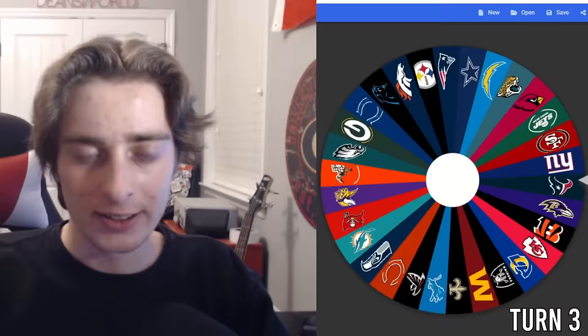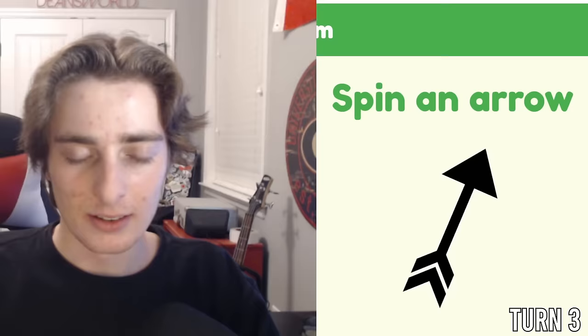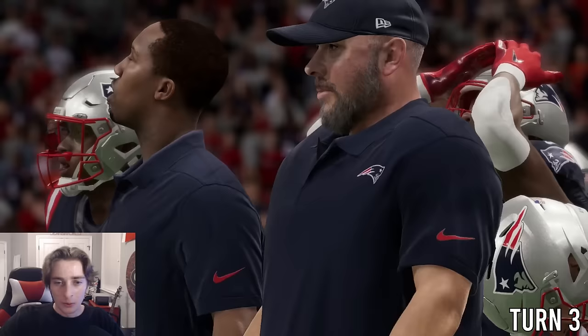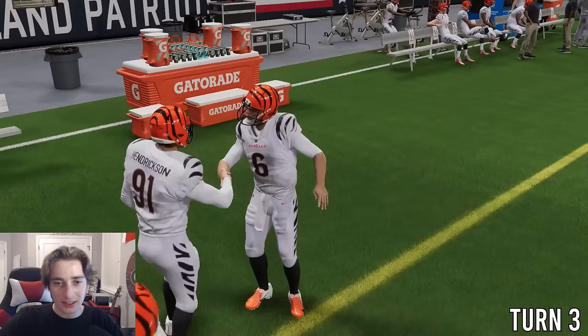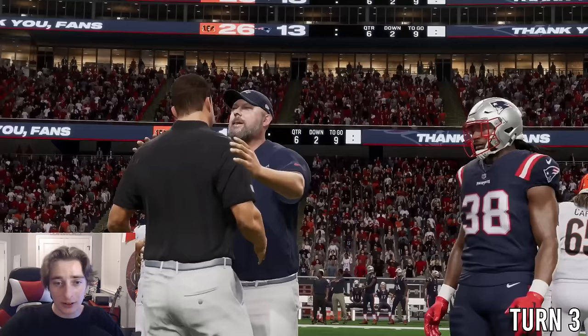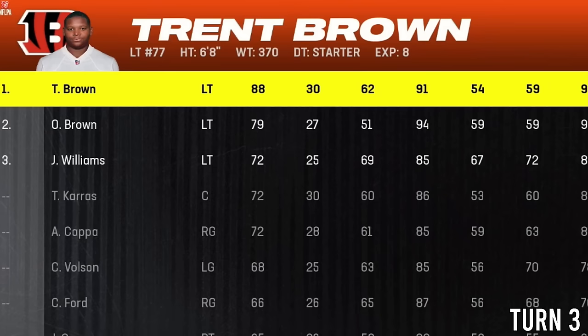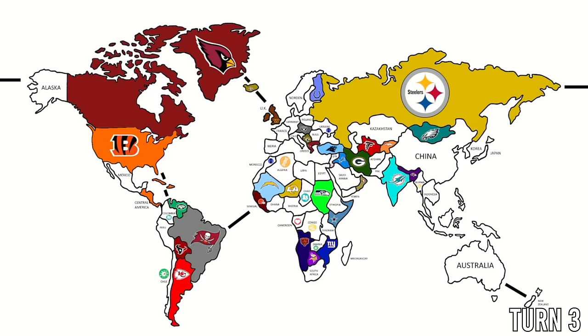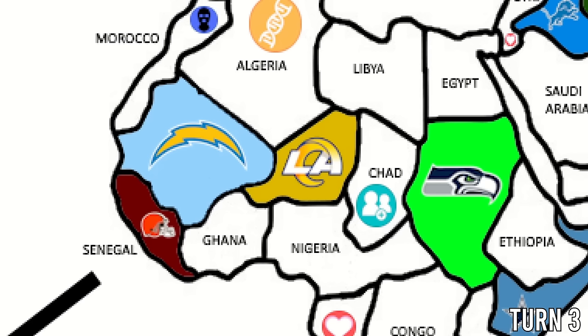Turn number three. The Bengals attack the Patriots in the United States of America. The Bengals win — the White House has come crashing down. Only the Patriots can win when heavily outnumbered, but they got beat by the Caribbean and a Central American country. The Bengals couldn't steal the Declaration of Independence; instead they get left tackle Trent Brown. The Bengals are making early moves, trying to be the first to control an entire continent — North America. Even on a world map, both LA teams still share a border.